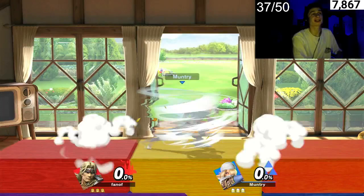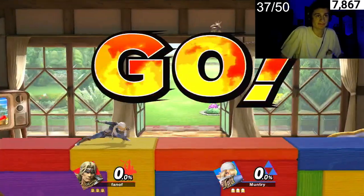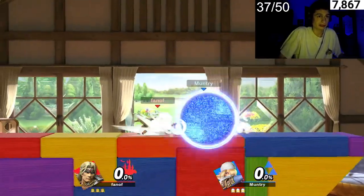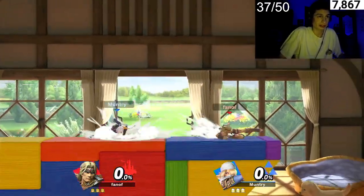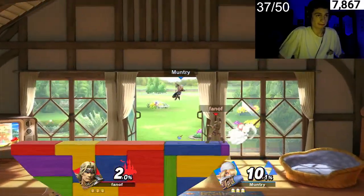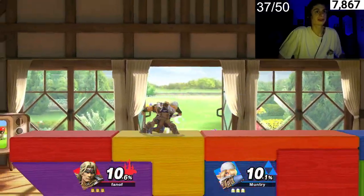Simon is a character that was introduced in Ultimate, and he's probably the most projectile-heavy character in the game, if there ever was one. He has like three, four, or five projectiles — all of his specials are projectiles.